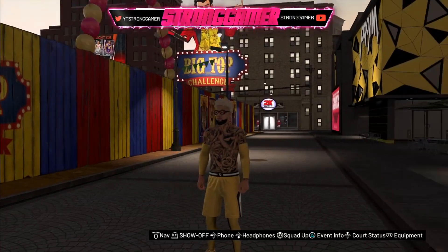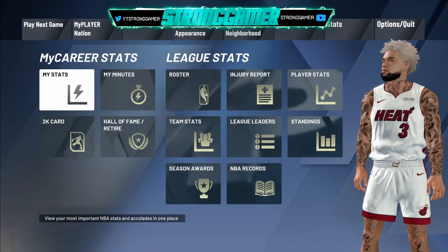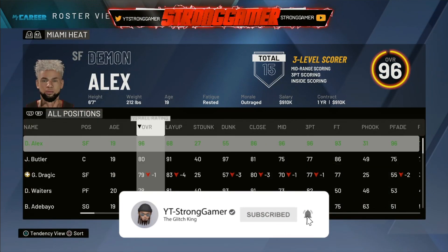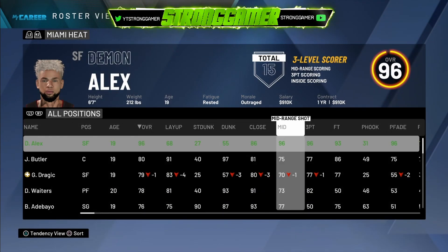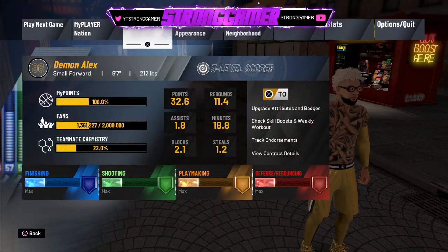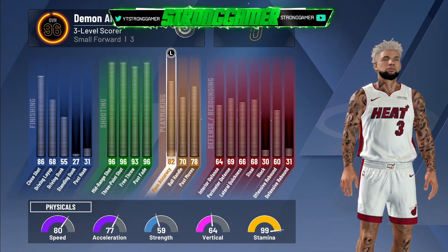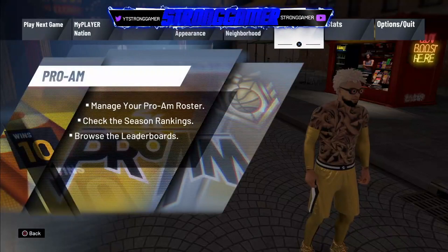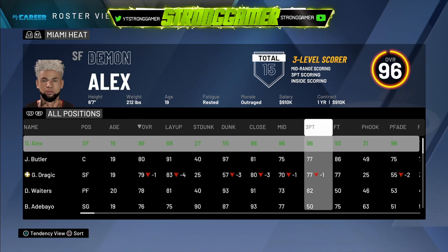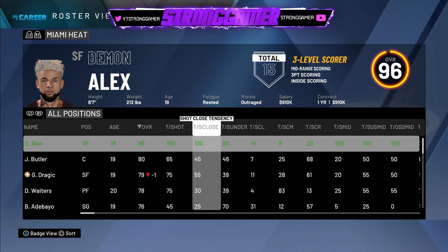Now if I go to Stats and go to My Player, you're going to see I have max tendencies on certain categories. The reason I didn't max it all out is because I maxed out the categories that will help my player perform better. Right here you can see the 95 — that category is all your attributes, what you use to upgrade your player, so there's no changing that. And right here is the tendency screen.